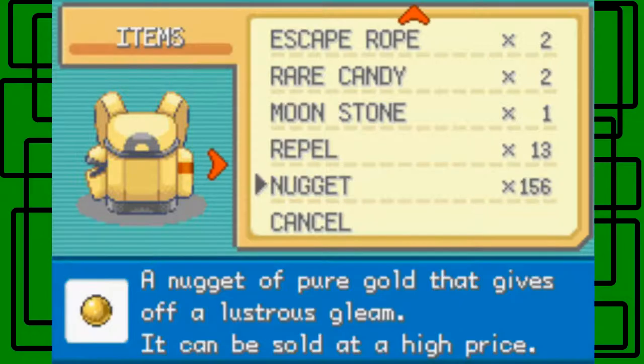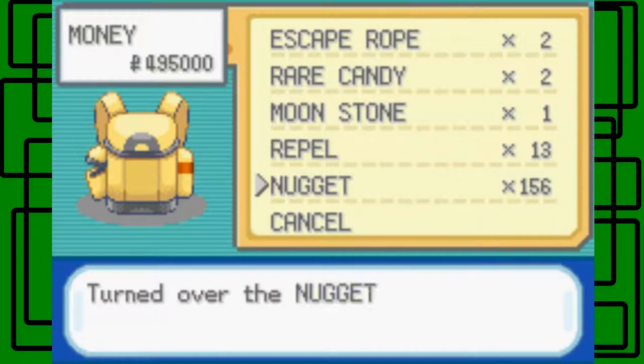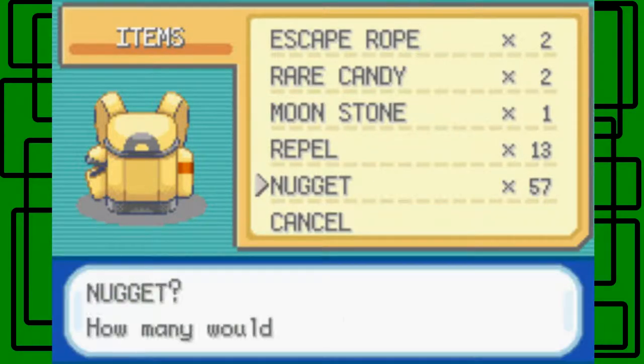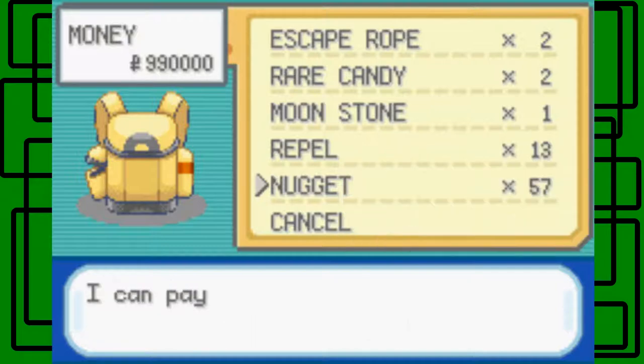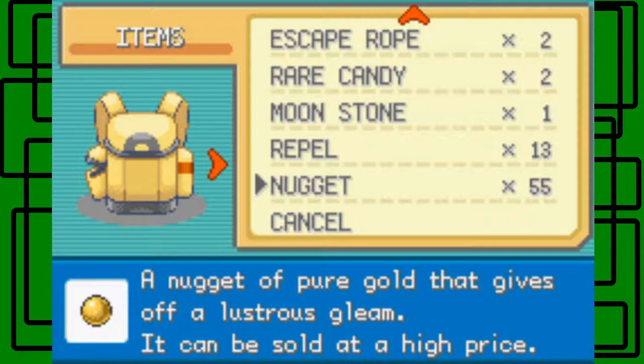There we go. And then another 99. So we sold 198 Nuggets now, and all I have to do is sell two more and we'll have max money. That's pretty cool. Now we have max money — that's awesome.